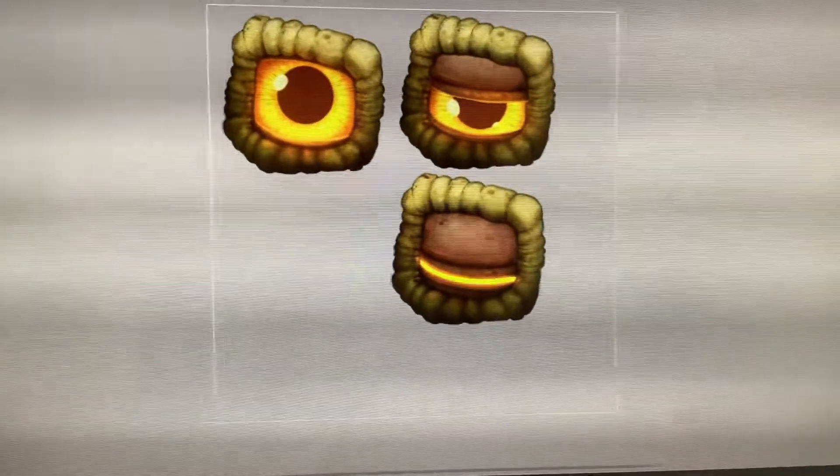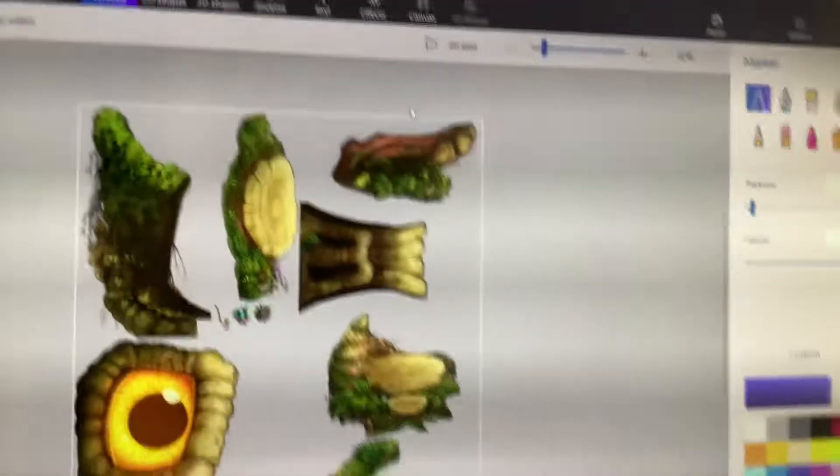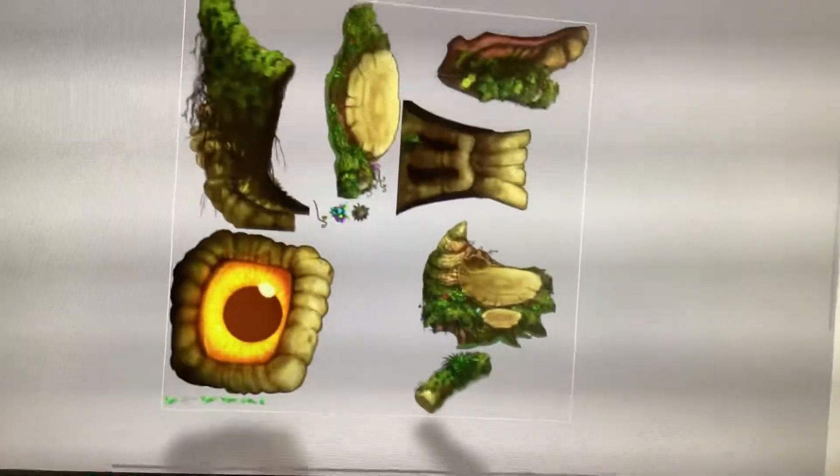Hi everyone, so I was modding MSM, which yes I know how to do now, and I found this. It's like a sprite sheet for an eye opening, and I'm guessing that's for the colossal. So I edited that onto the plant island colossal.